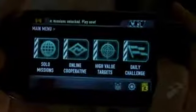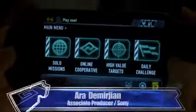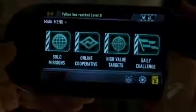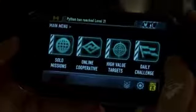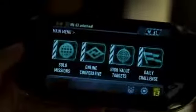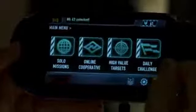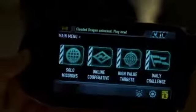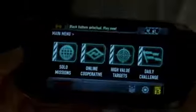Unit 13 is a new title exclusively from Zipper Interactive, built ground up for the PlayStation Vita. We're expecting it to be one of the best products out for PlayStation Vita within the launch window. It's about an elite squad of soldiers from around the world whose objectives are to take out terrorist-type activities whenever they come up.